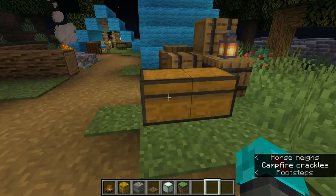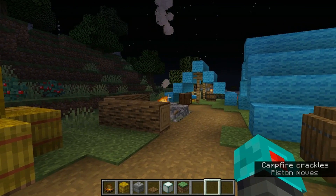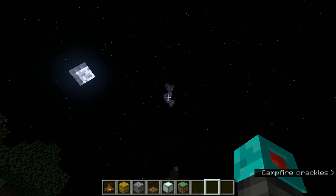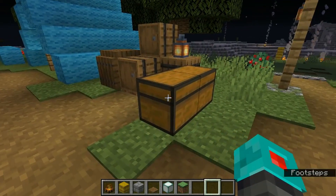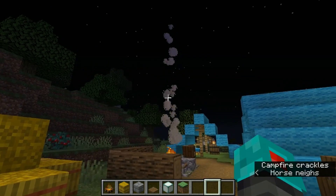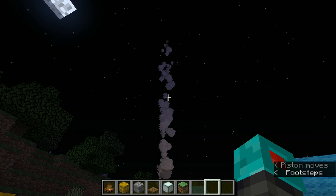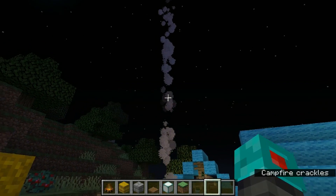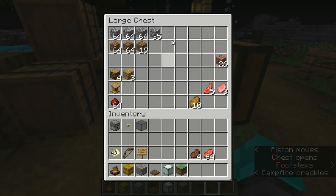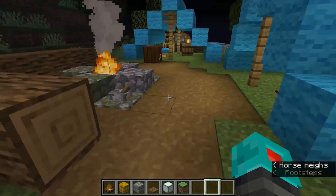If someone's getting into your chest, you want to know about it. So what I did is rigged it up so that when someone gets into the chest, this campfire gets a hay bale under it and that produces a longer line of smoke. This is actually a trap chest, so when they access it, it powers the redstone underneath. You'll see this new wave of smoke coming up going way higher than the nine blocks that would normally go. It'll keep going for a moment and then start dissipating. Someone who's in here rummaging around isn't really going to notice because they aren't going to be looking up and seeing the campfire smoke going up higher than it used to.